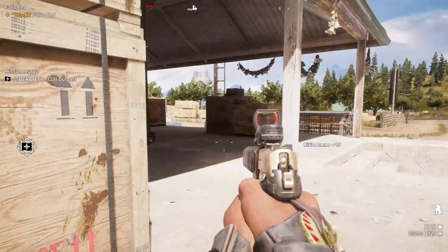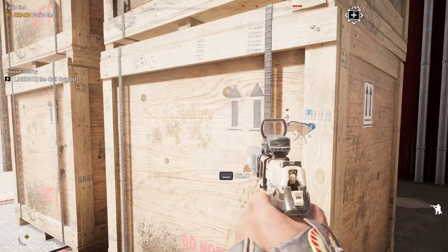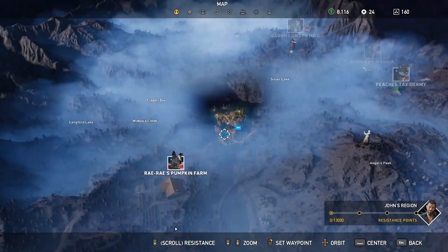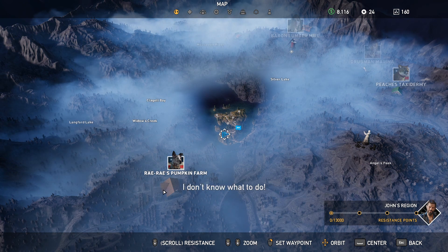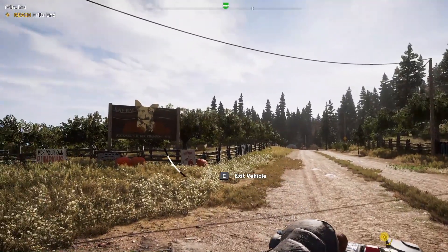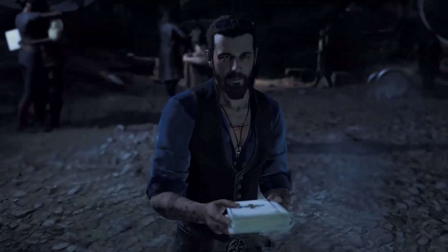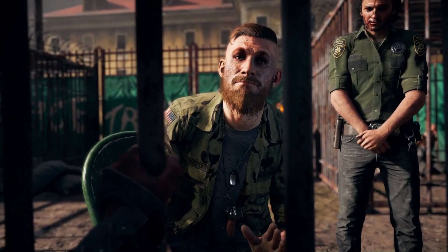Kicking it off with Far Cry 5, this is where you'll first encounter Boomer in the Far Cry series. You'll be able to find him very early in the game depending on which region you choose to liberate first. He'll be located at Ray Ray's Pumpkin Farm in the top right of Holland Valley. When you get there you'll see a sign with Boomer's face on it and hear some distant barking. As you get closer to the farmhouse, you'll see Boomer but he's been locked in a cage attached to a truck. It turns out John Seed, the leader of the Holland Valley region, was planning to send Boomer to his brother Jacob, the leader of the Whitetail Mountains region.